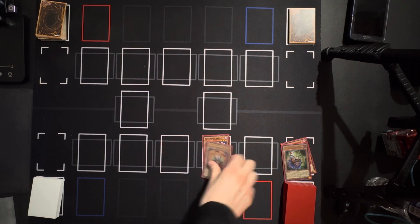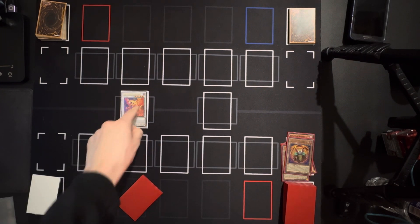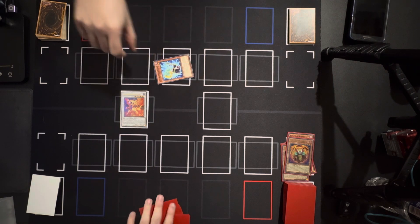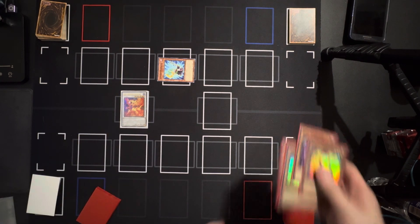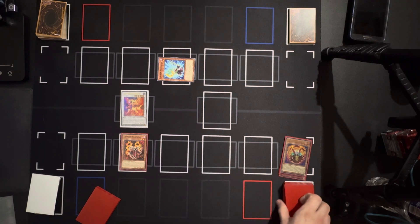So now these two synchro summon Red Rising Dragon. Since you now have a synchro monster in play, I can automatically special summon Synchro Resonator to the field — and it wasn't even my turn! Red Rising Dragon's effect activates, so I'm bringing back my Crimson Resonator.